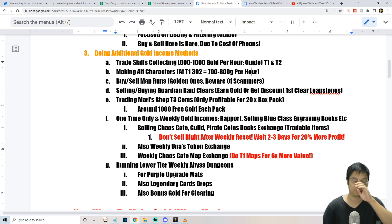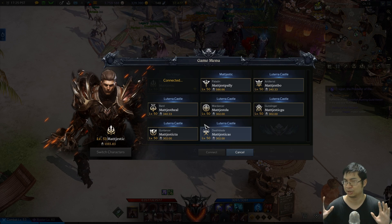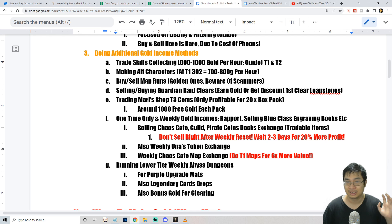I use chaos dungeons as a benchmark: about 700 to 800 gold per hour on tier 1 accounts. If something doesn't make at least 800 gold per hour, I'd rather run my alt accounts and farm materials. Right now I'm at about 300,000 gold, slowly moving one account to tier 2 while most others stay tier 1. This benchmark helps me decide what activities are worth my time.